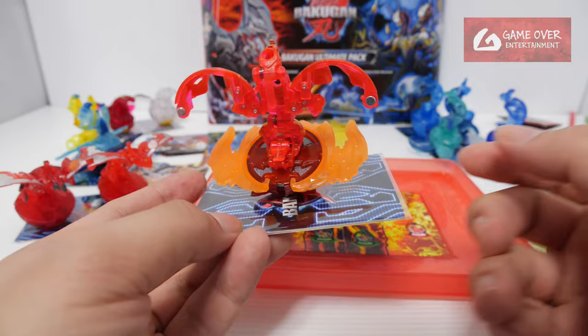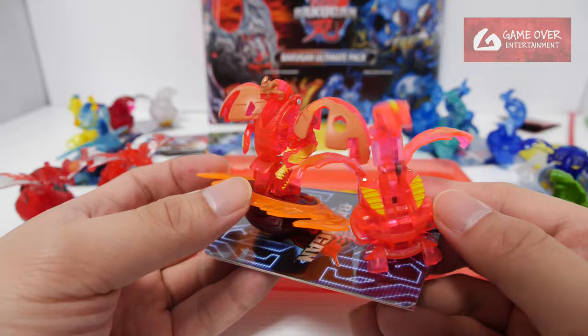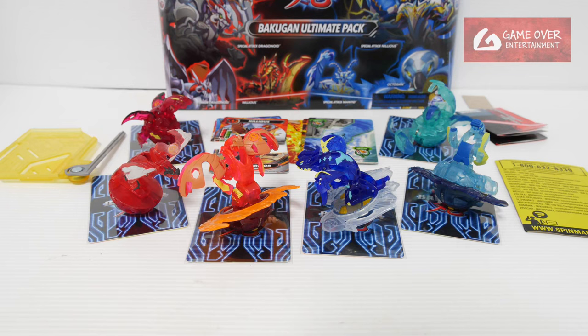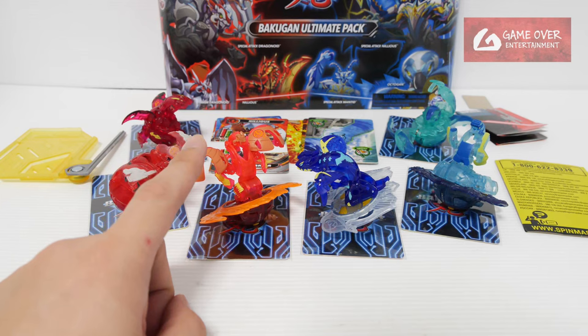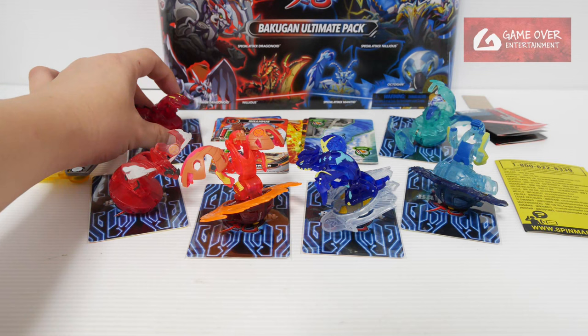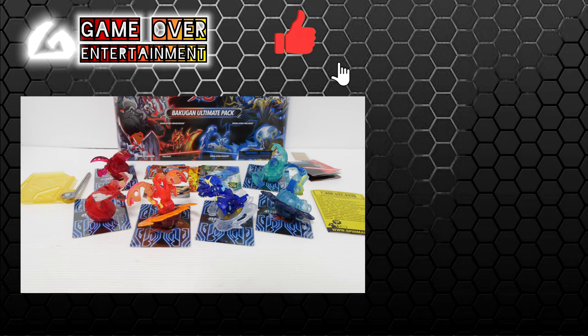It reminds me of the Bakugan Neon — I have a Cyborg Helios Bakugan Neon here which has similar colors. So that was the unboxing of the Bakugan Ultimate Pack. To recap: the red team had Titanium Special Attack Dragonoid, Titanium Dragonoid core version, and Nilius core version. The blue team had Gold Special Attack Nilius, Gold Special Attack Mantid, and Octagon. All of these are exclusive to this pack — can't find them anywhere else. Thanks for watching. If you enjoy this content, please click like and subscribe. See you next video!